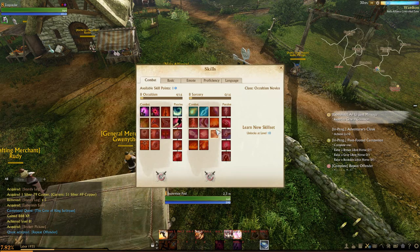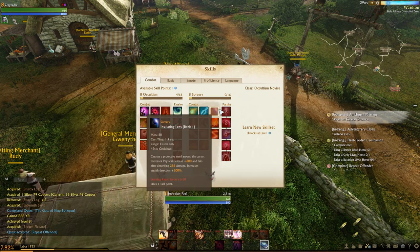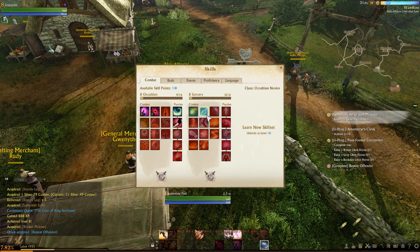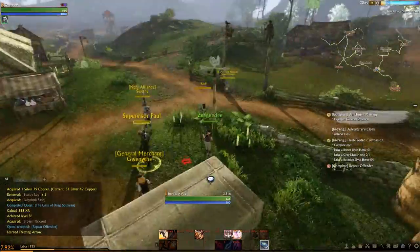Now we can open our skill set. The next skill we'll probably want is a cultism hell spear or an insulating lens. For now I'll just grab something like freezing arrow and use that for a while - we can always re-spec our build a little bit later on. I'll drag this down and chuck it on E for now and we'll change that out later.